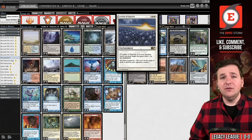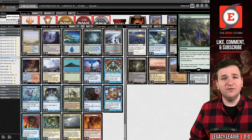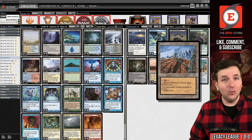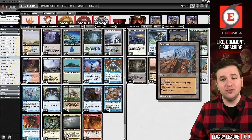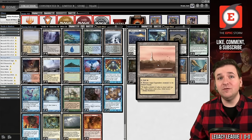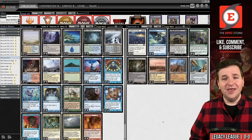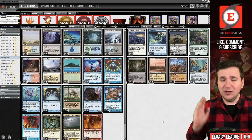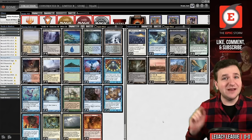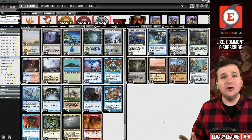In the sideboard we have Leyline of Sanctity to protect from Grief and discard, Force of Vigor for Chalice of the Void matchups, Pithing Needle to protect from Wasteland, Wasteland for opposing Wastelands found off Crop Rotation, Boseiju to answer Lavinia and similar threats, Griselbrand, and Bojuka Bog. That's what this deck does — it's pretty linear, powerful, and that's what we're here for.